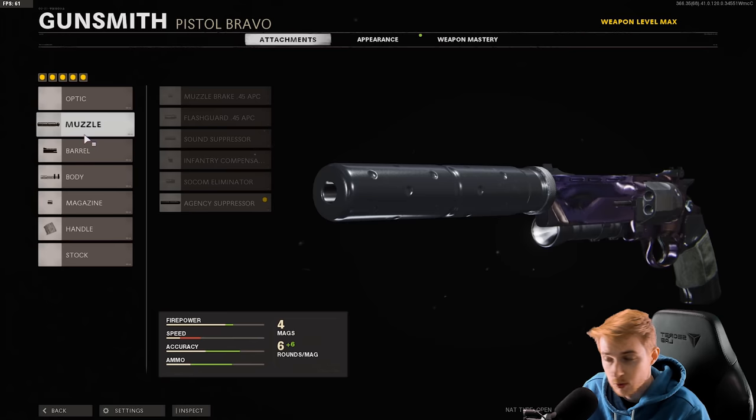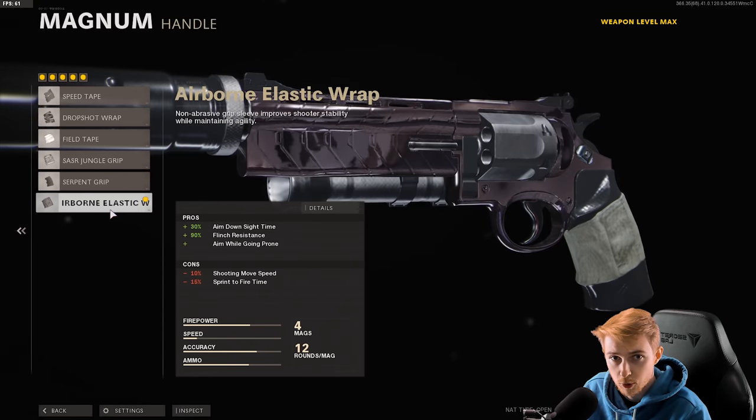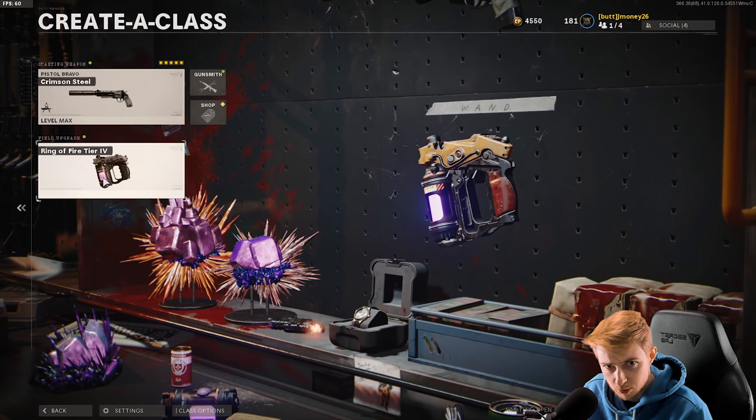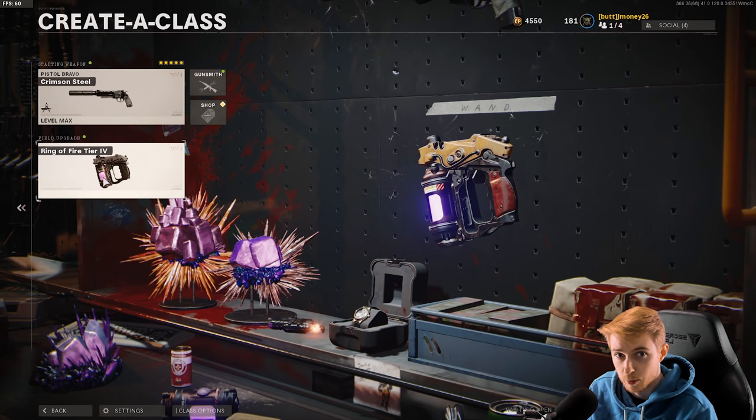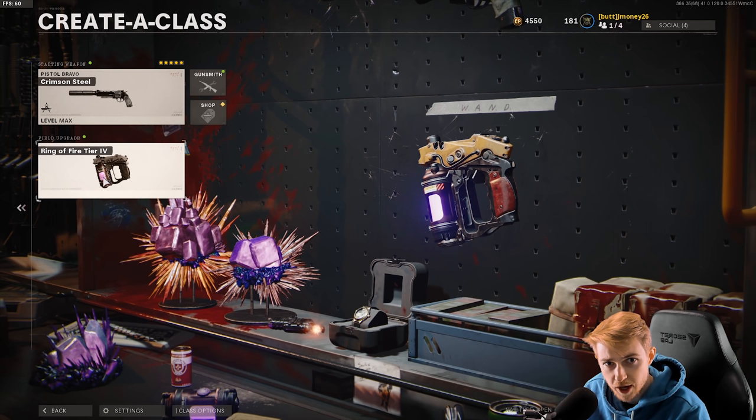I'm gonna go through the attachments really quick: Agency Suppressor, Reinforced Heavy, Ember Sighting Point, 12-round Fast Mag, and Airborne Elastic. And today, we're gonna be switching it up a little bit. We're gonna be using the Ring of Fire.